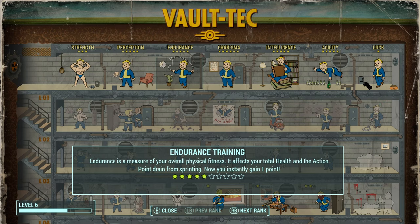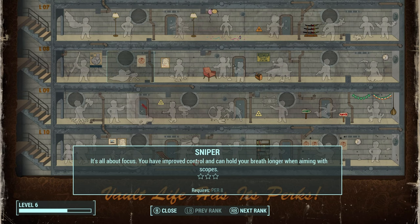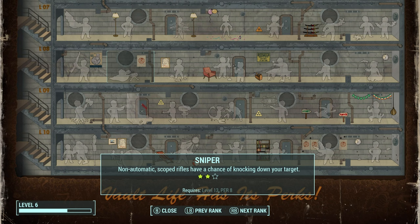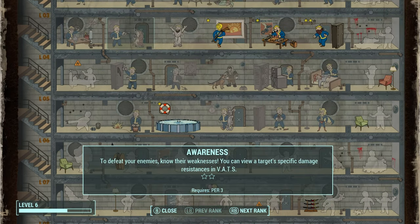Now for the plan: I am going to level Perception up all the way to rank nine to get Penetrator and Sniper. At rank two of Sniper, I can knock down enemies with a scoped rifle, as long as it's a non-automatic scoped rifle — this includes the combat rifle. It's a 15% chance, and the combat rifle has a fairly decent fire rate. If you're thinking 'that means enemies will just be knocked down constantly' — you're right, that's my strategy.